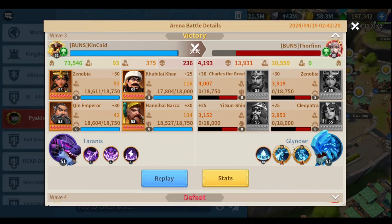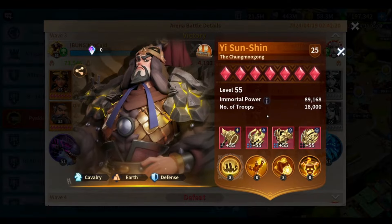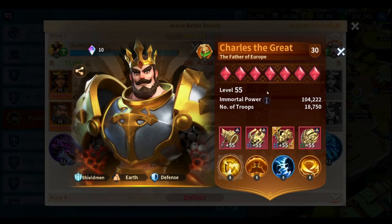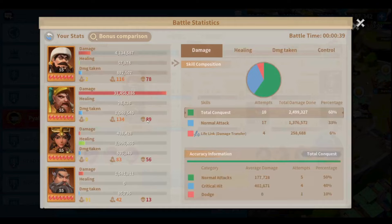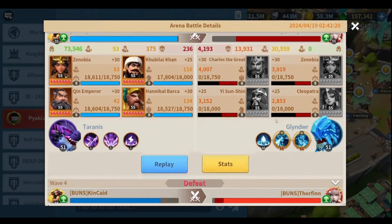This other report was against Torfinis' tanky earth march. He's using an earth march with a water dragon — water dragon has access to dragon talents — but again this march doesn't have any kind of damage except from Cleopatra. She has a nice artifact but she is the only damage dealer. Yesan Chin is a tanky immortal, Charles is a defense immortal with a lot of shields, and Zenobia is a healer that is being turned off by Emperor Ken. This is how it looks.